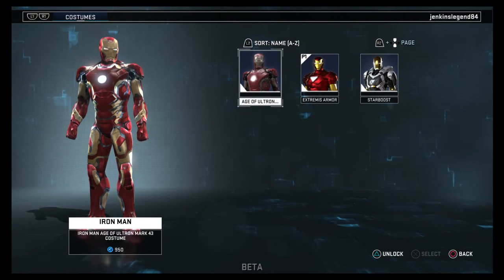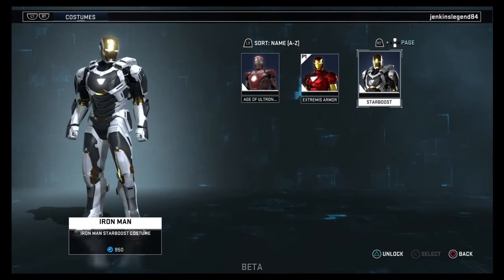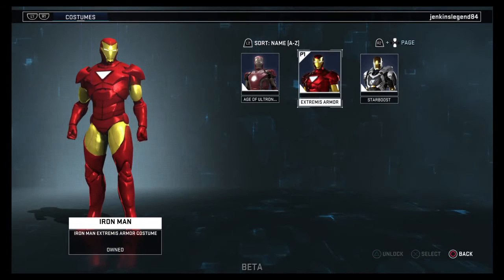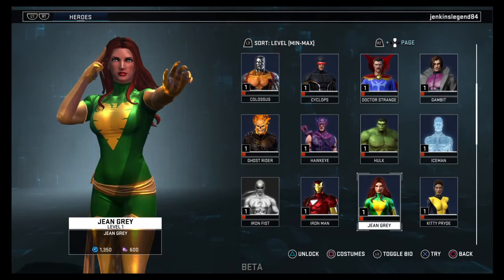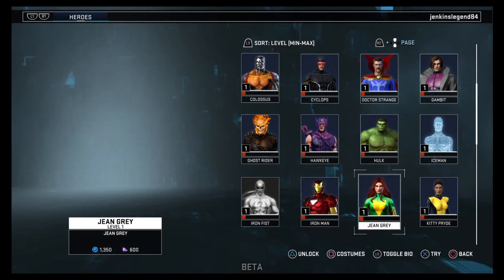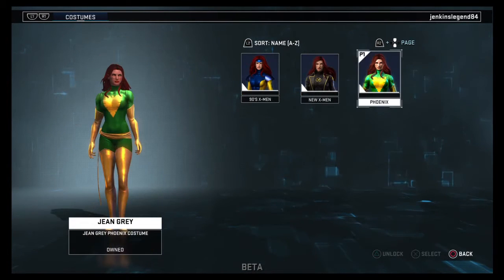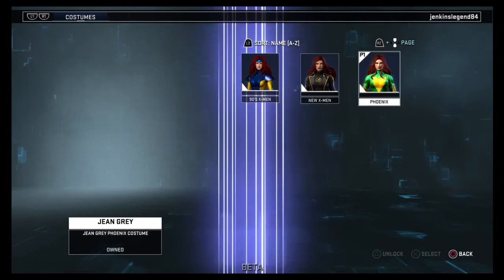The Mark 43 eyes look a bit dark but the rest of the armor looks pretty cool. There are the star boots which look cool too. Then we have the Extremis armor. Jean Grey has her New X-Men outfit, 90s X-Men, and Phoenix costume.